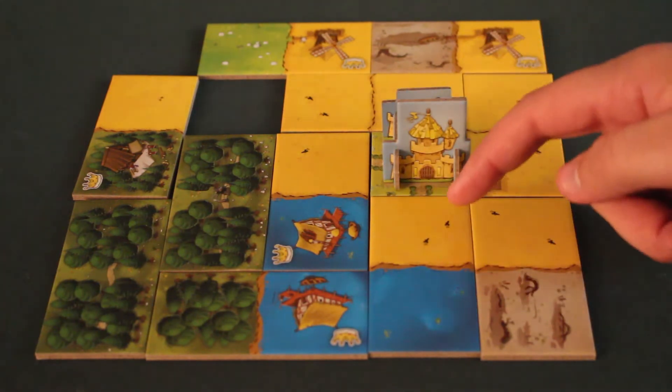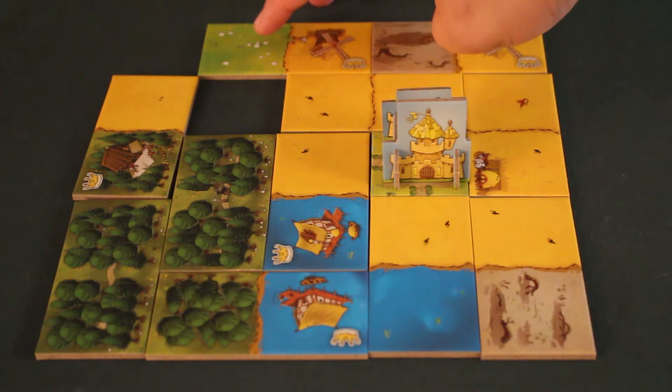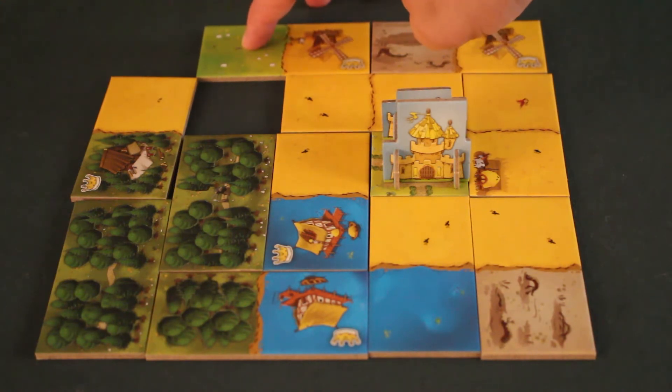Then my fields — I have nine squares and two crowns — nine times two means eighteen points for my fields. My plain: one square times zero crowns equals zero points. Same for my two swamp squares — no crowns, so no points.